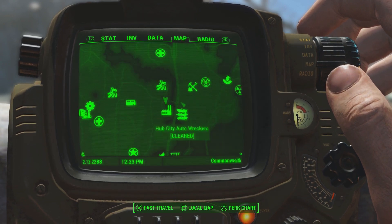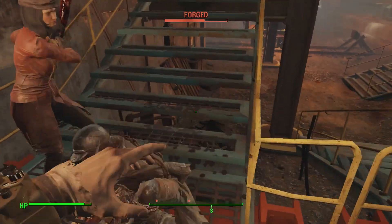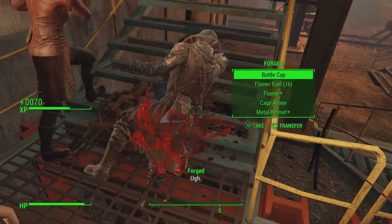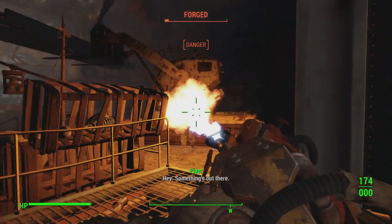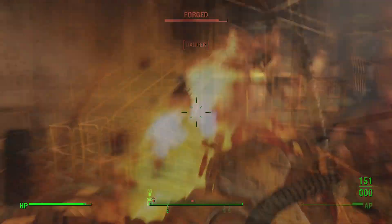On the outside and the inside, Sorgas Ironworks is gonna be filled with bandits called the Forged. These Forged opponents will often use fire-based weapons such as Molotov cocktails and of course flamers. If your character uses a flamer, this is a great place to stock up on ammunition.